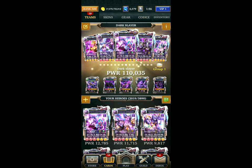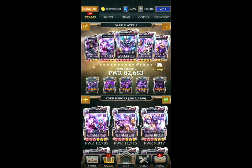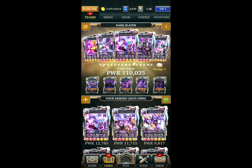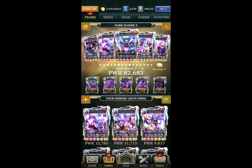Hey all, this is the special Year of the Tiger event — the Dark Slayer and Immortal Killer event. We've only got a couple of teams this time around, both single affinity. The first team is for solo bosses and hits pretty hard. The alternative team is mainly for guild bosses and was also useful when levelling up the solo bosses.